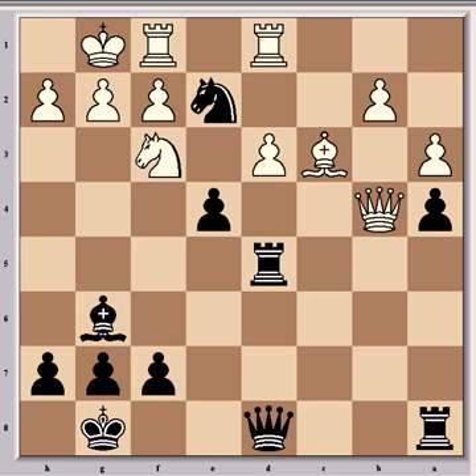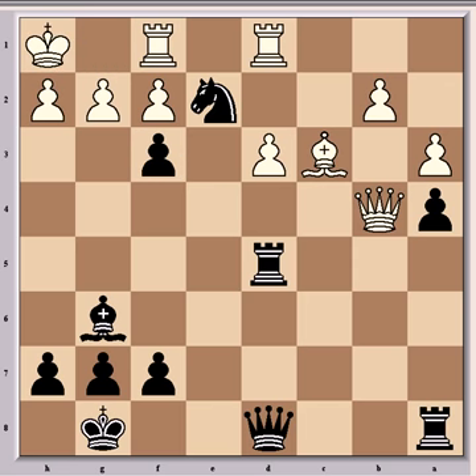And now knight e2 check, and Elvist resigned because he's lost a piece. After the king moves, comes e takes f3, and the rest will be a matter of technique. So it was a great game from Garry Kasparov. I hope you enjoyed it. Please leave any comments or thoughts. Thanks very much.